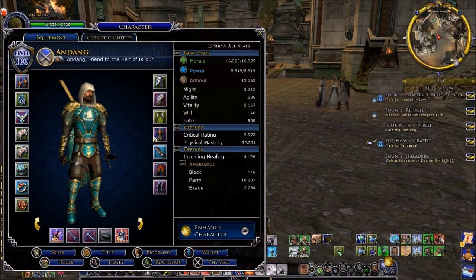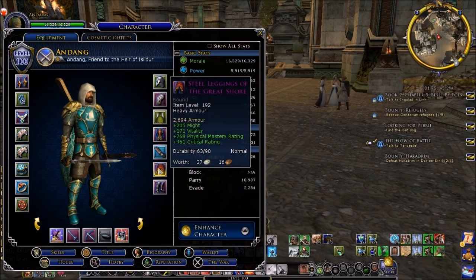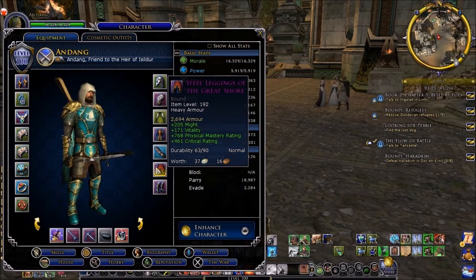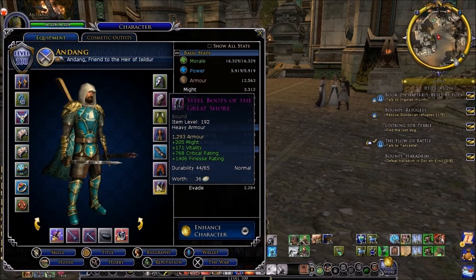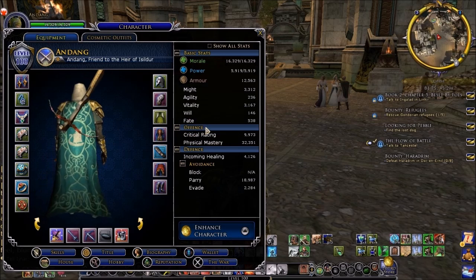I wish that the pants were a little different, because they're kinda ugly, to be quite honest. For some reason they used brown as the color there — I've been meaning to dye them or something. But they're pretty good, and they're called the Steel Leggings of the Great Shore, and then you have the Steel Boots of the Great Shore. So that's kind of the cosmetics there.